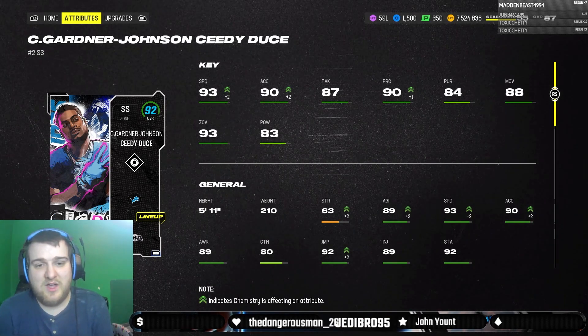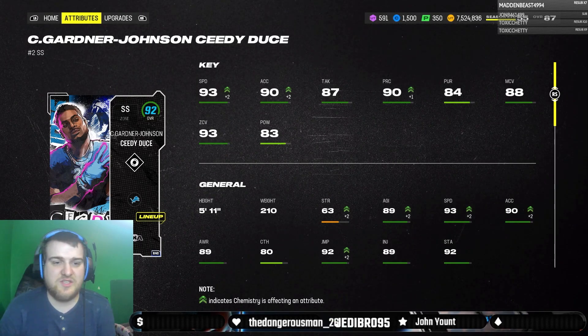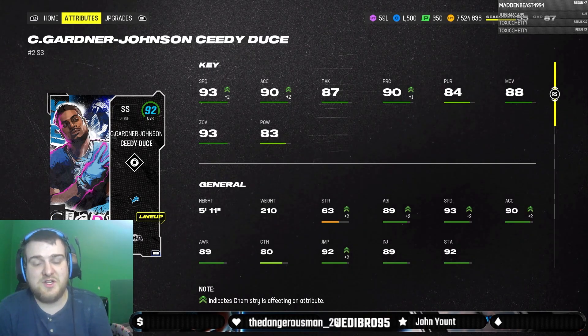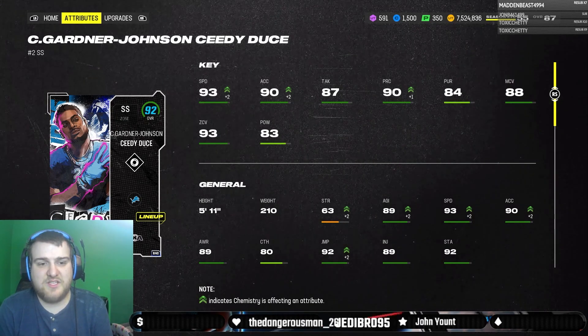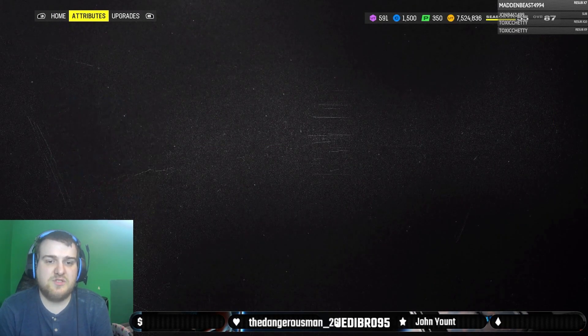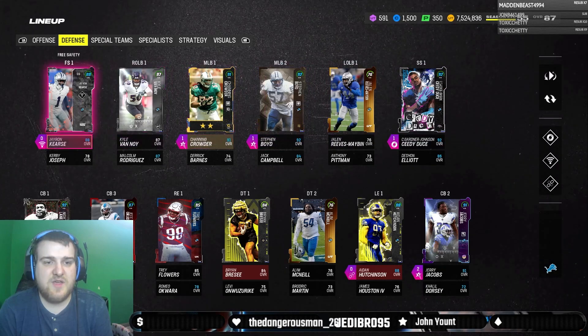CJ Gardner-Johnson is 5'11", really not the tallest of defensive backs. Do be prepared to get spec-caught over potentially. But for the most part, I do think CJ Gardner-Johnson is still a good card to use on your Eagles, Saints, and Lions theme team.